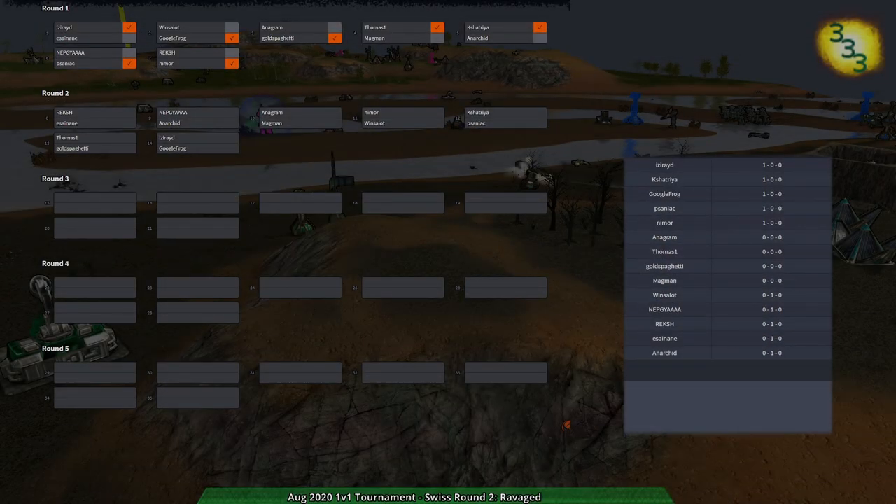Welcome back everyone to the Zero-K August 2021 v1 tournament. I'm your host Dominic, and we are back to round two where we're going to have a match between Iseride and Google Frog to start us off on Ravaged, because that is the map for round two.